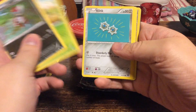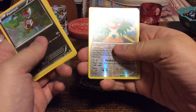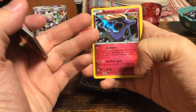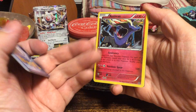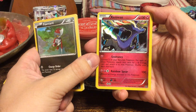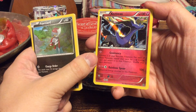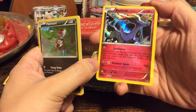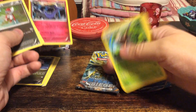Pignite, Klang, Clinkee, Marill, Bergmite, reverse foil Hawlucha, and we have a holo foil Xerneas — the regular one, the reprint — with Geomancy: 130 HP. Geomancy says choose two of your benched Pokémon; for each of those Pokémon, search your deck for a fairy energy card and attach it to that Pokémon, then shuffle your deck. Rainbow Spear does 100 damage and you discard an energy attached to this Pokémon.